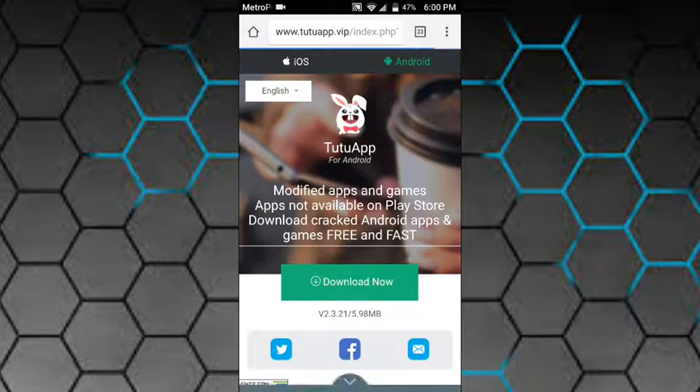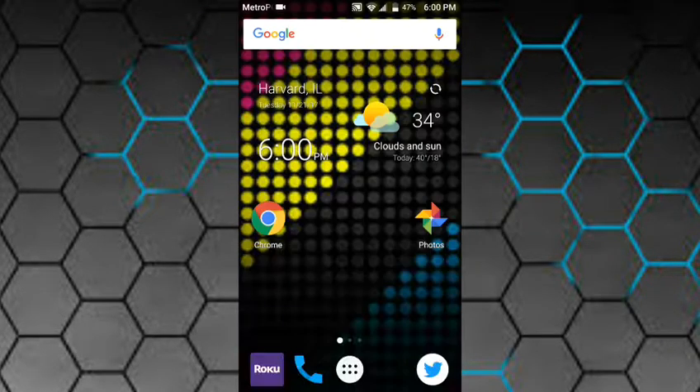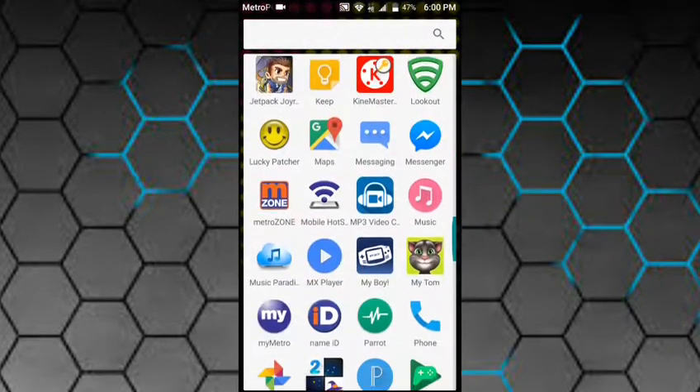For Android, press download now also. Download it, then open it up.